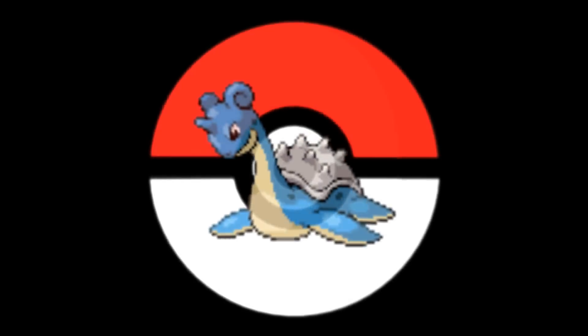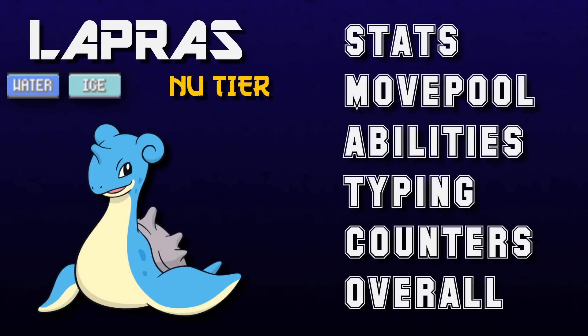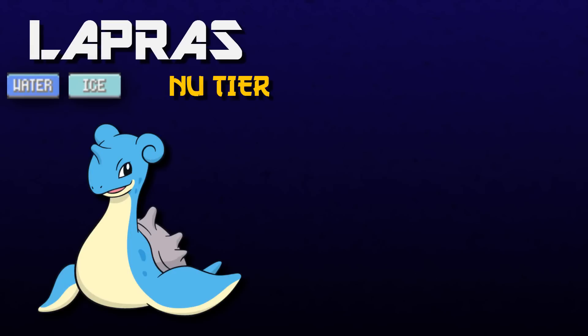Hello Kanto University, this is Mr. Laila Bubba and welcome to Pokemon Competitive Bios. Today's Pokemon is Lapras. Lapras is a combination water and ice type. It was introduced in generation 1 and it is currently in the NU tier. In this video I'm going to be giving letter grades to the stats, move pool, abilities, typing, and the counters against Lapras, and then giving it an overall letter grade for its usability at the end of the video, as well as suggesting a set that you could run on this Pokemon to be successful in competitive play. So let's go ahead and get started with the stats.